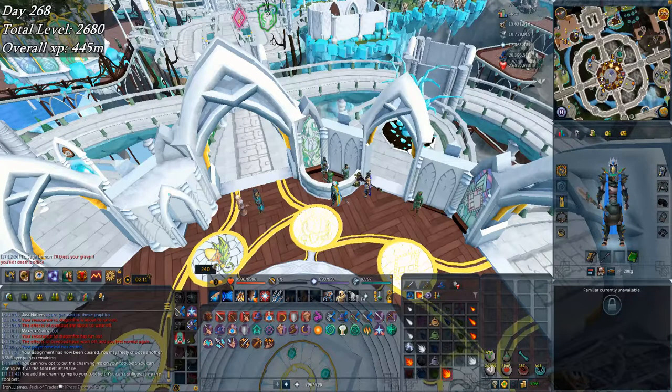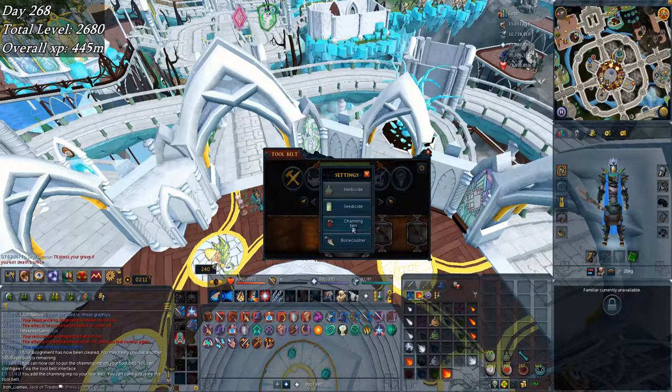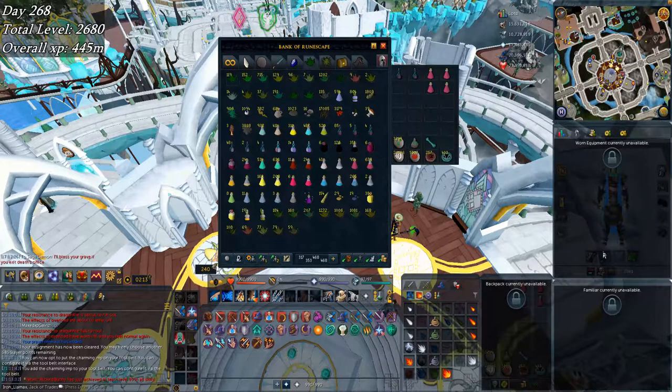I forgot to record it but I just attached the charming imp to my tool belt. I've been working on Slayer as I said I would, and the points are really rolling in. I have enough left over that I can skip a few tasks if I really need to - 500 points, and I grabbed the charming imp.